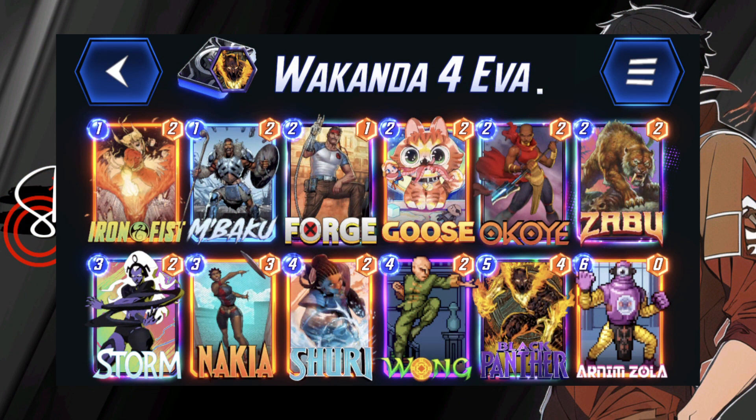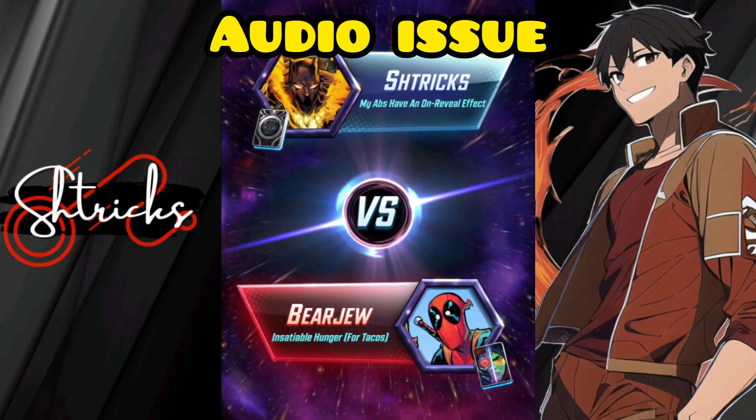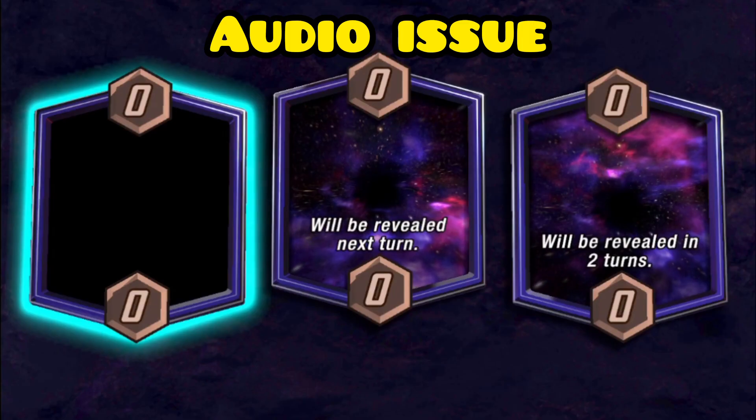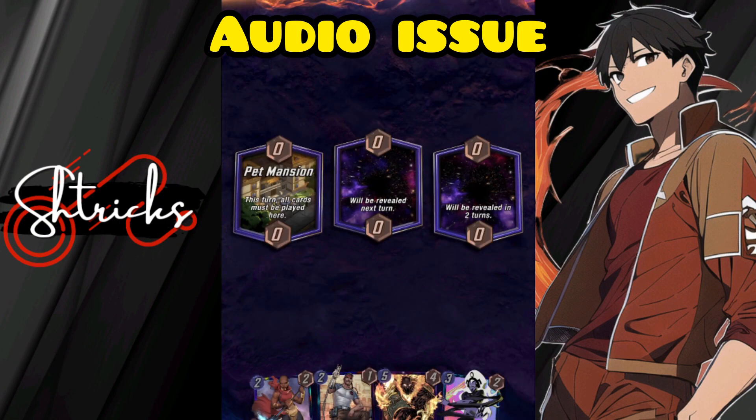What's going on everybody, it's iStrix back at it with more Marvel Snap. Today we are playing some Wakanda Forever because we have the new variant of Black Panther — the Phoenix Force variant. It's sick, it's cool. Not only does that variant look cool but there's also a bunch of other stuff like collector's tokens in there, so it's nice, it's poggers.